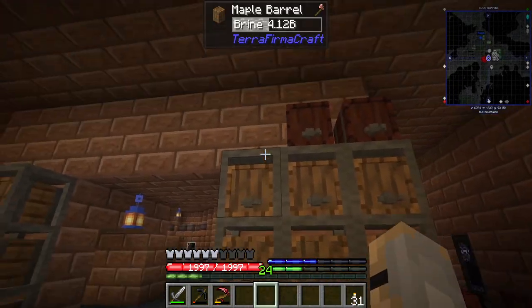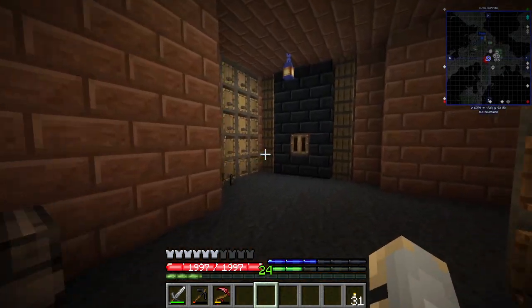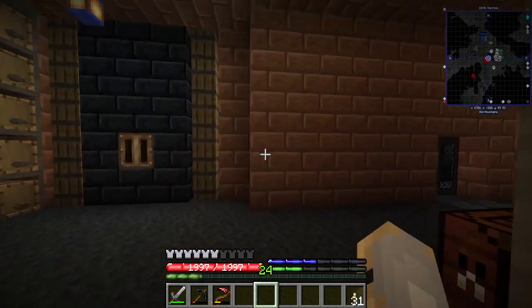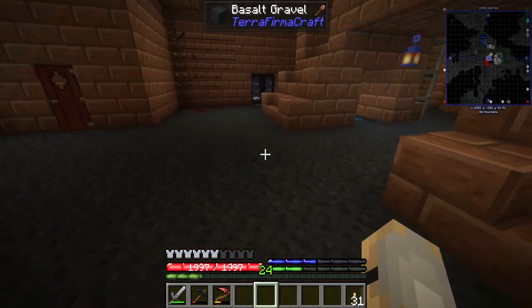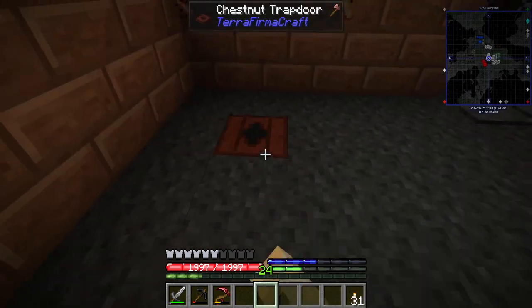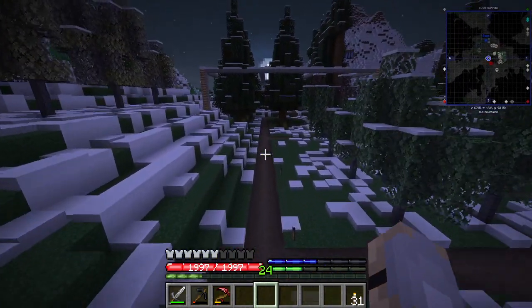The barrel racks are a little annoying because if you break the bottom one, they all break. They did fix the transferring of one barrel to another barrel, so that helps out a little bit. I was thinking about putting some oil lamps down here, but I do have the floor set up so nothing can start a fire in there, so it's not a huge deal.